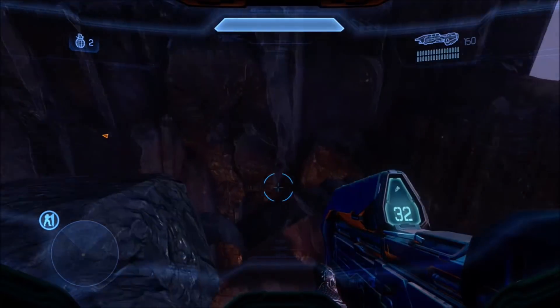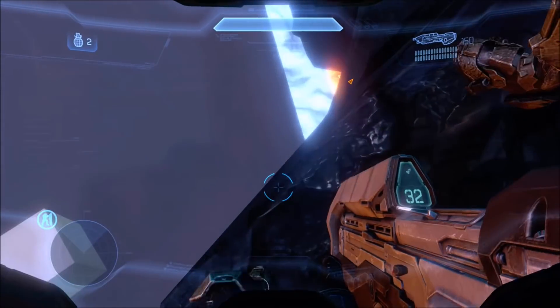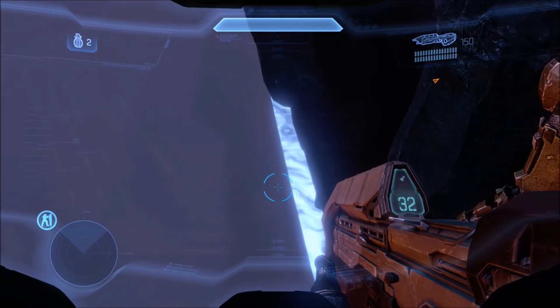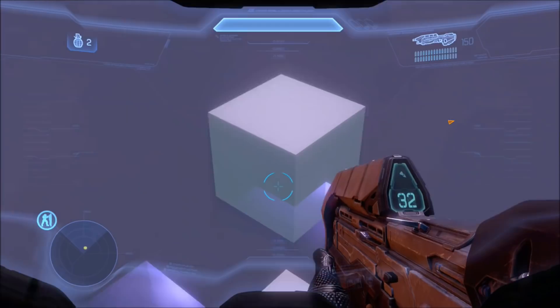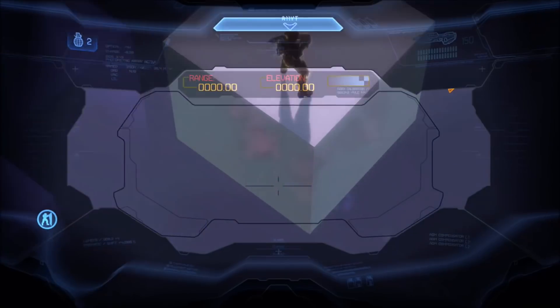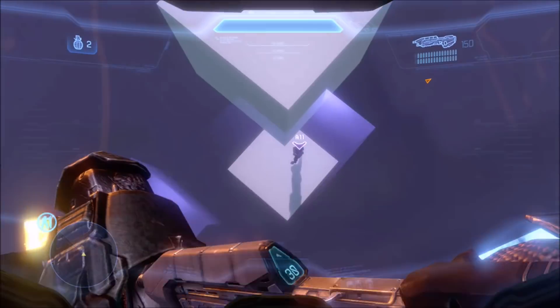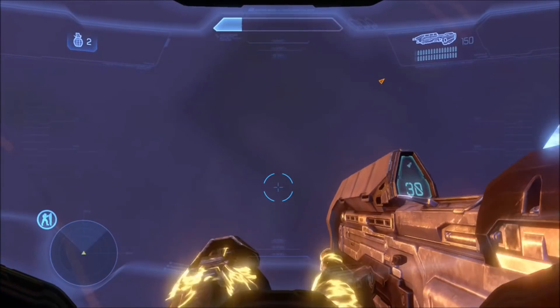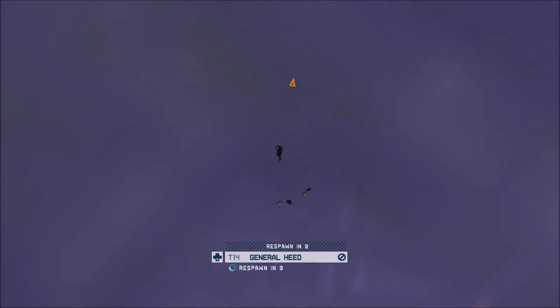If you want to get onto the cubes, just come over here. You can also see a little bit of the map here as well — some pretty interesting things down here. One of the cubes is actually solid — the one right there in the middle. I think it's the smaller one. So you just want to jump over there. I over-jumped a little bit but it's not that hard to make the jump. You don't have to be too precise.